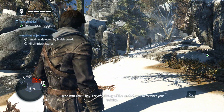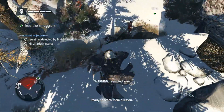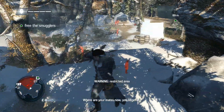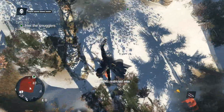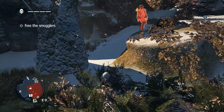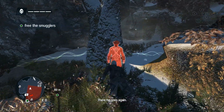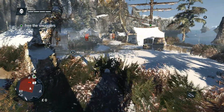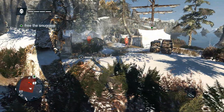So here we go — these are our two objectives. We have to remain undetected by all the British Guards, and we also have to kill all the British Guards. I'm just scoping it out now. Liam over there is going to take out a couple for me, but I'm going to take this one. I whistled to bait a guard over to me.